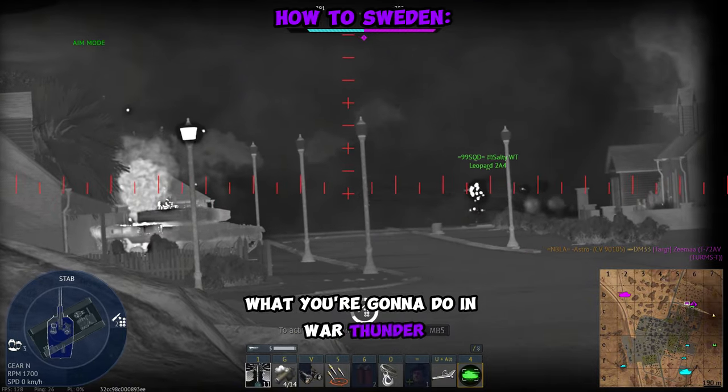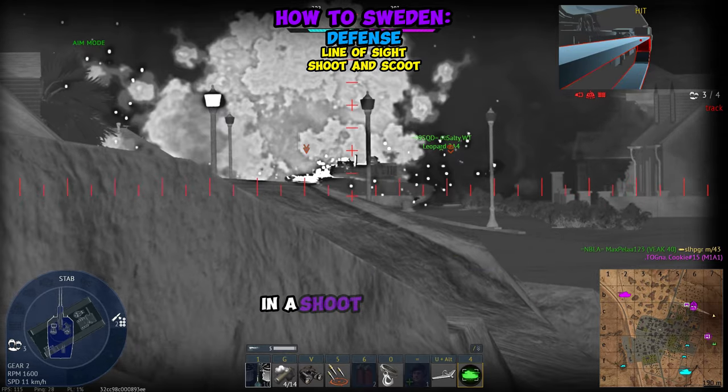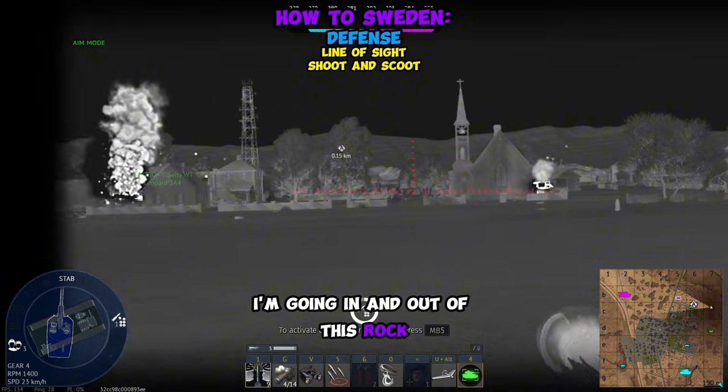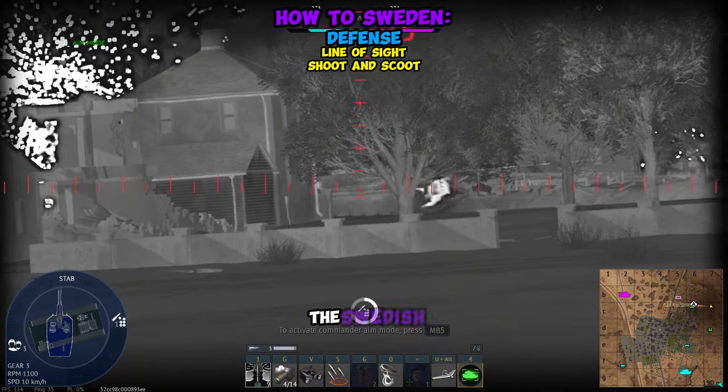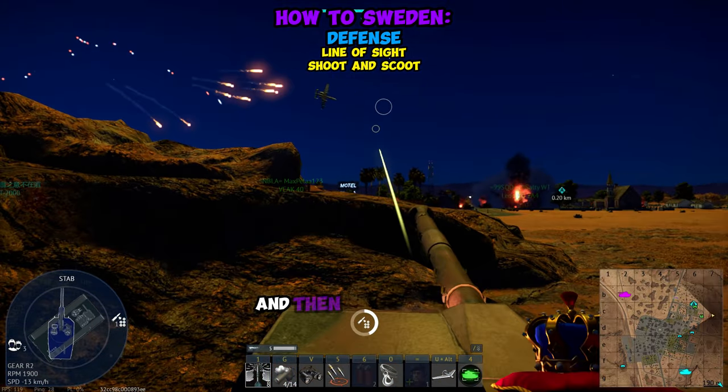So what you're gonna do in War Thunder is you're gonna play defense. You're gonna want to find a line of sight that you can easily control in a shoot and scoot type of manner. As you can see in the match right now, I'm going in and out of this rock, getting a sight line across the A point. The Swedish light tanks are really excellent at delivering large amounts of power really quickly and then just backing off.